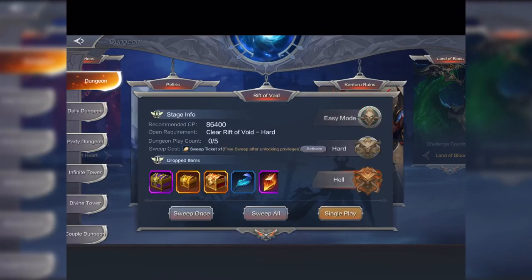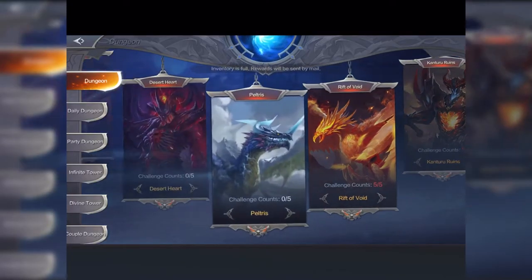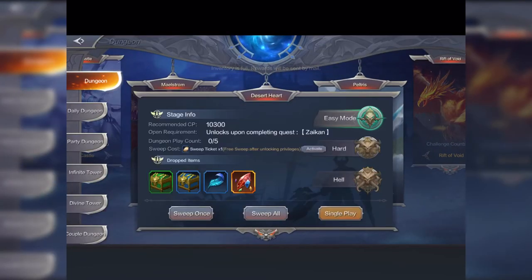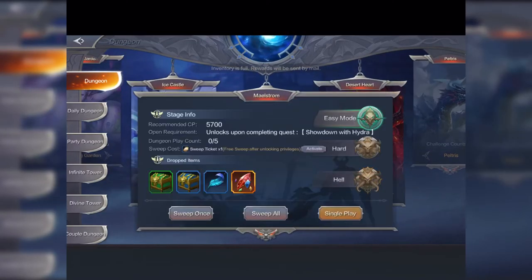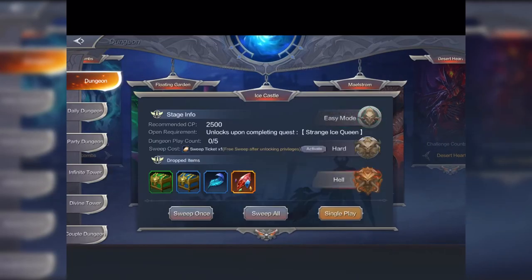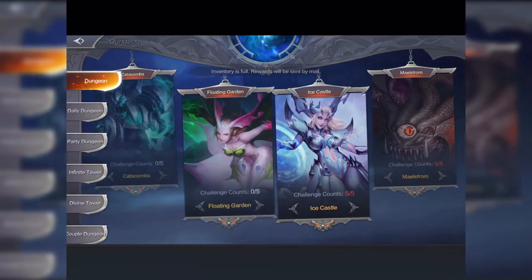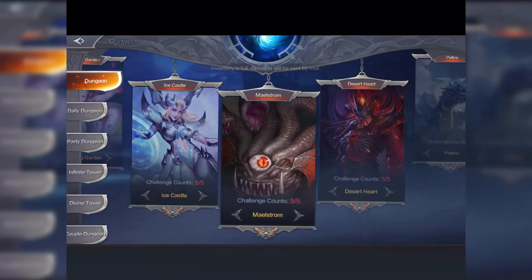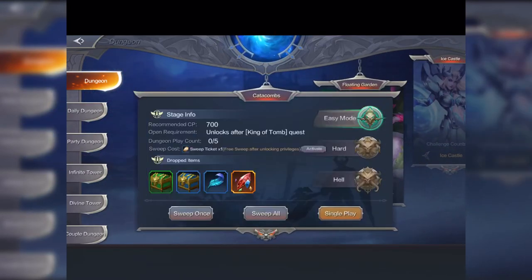One thing I would advise against is leveling up your character experience too quickly without concentrating on the stuff I'm showing you. If you rush, you'll get to like level four master and a lower-level character will be able to take you out — you don't want that. Spend as much time as you need to develop your character to the level it's at before you move on to the next level.